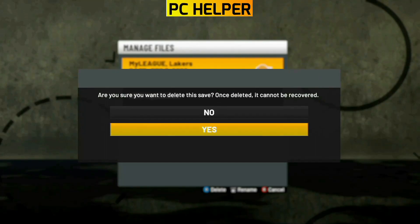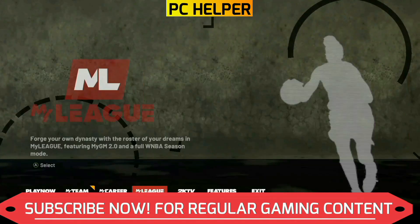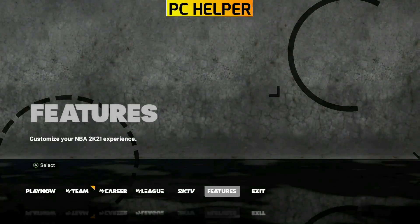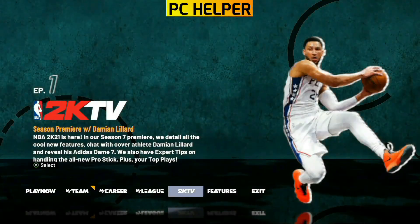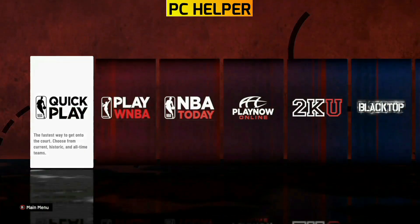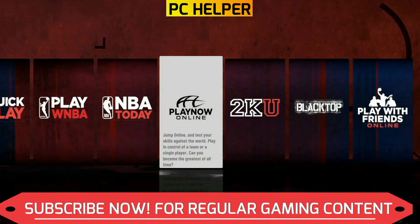You can apply this glitch again by going to My League, deleting any existing league, and following this process one more time. I hope you liked this video — if so, please leave a like. My next video will be on the latest badge glitch I found in MyCareer mode, so if you want to watch that too, just hit the subscribe button and the bell icon so you never miss a video from my channel. Thank you for watching and have a great day ahead.